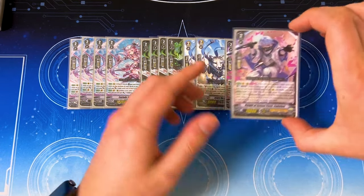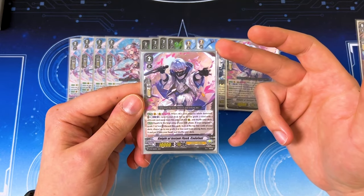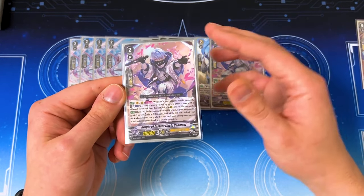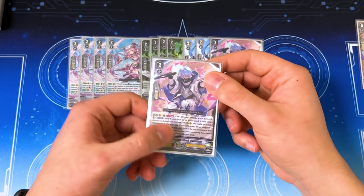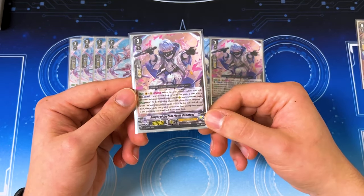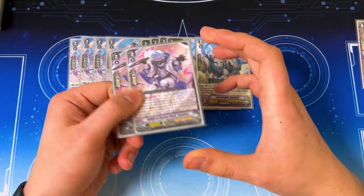Lastly for grade twos, I'm running Kitefall — these have been called Ride Fixers. It has the skill when it attacks while boosted: counterblast one, search your deck for a grade two, call it to rear. I like this because it searches out whatever you need — Lylee, Sybil, or another Sword Me for attack extensions. It's really good with the Gobblade turn because you can search this out with Gobblade, and if there's a booster behind it, you get another attack. The other skill: at the beginning of your ride phase, if your Vanguard is grade one or less, you can discard this card, look at the top five, and pick a grade two or less unit to add to your hand for ride fixing.